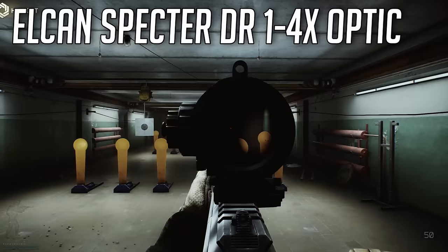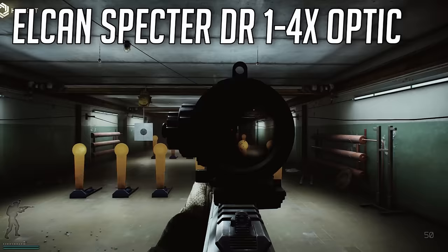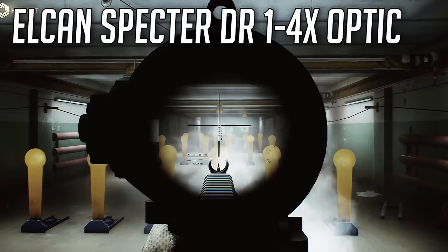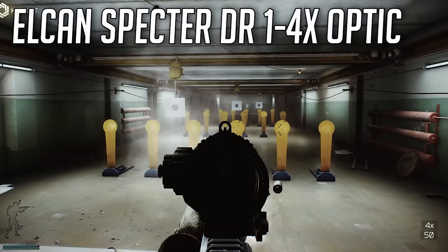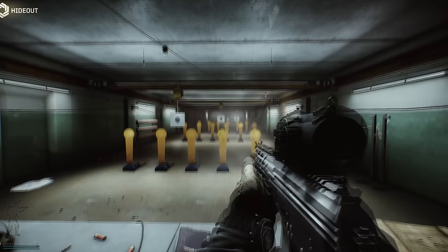An optic that probably all of you can get behind is the Elcan Specter - the Elk Inspector. It used to have a lot of issues with vignetting, they've changed that to a degree, and you also have the left-shoulder swap now. It's a 1x-4x that looks a lot like the Razor Vortex - kind of like a cheaper Razor Vortex with a different sight profile. It works really well with assault rifles that want to tap at 4x range and also spray in that 1x format. A lot of people have been having good success with this optic this wipe.